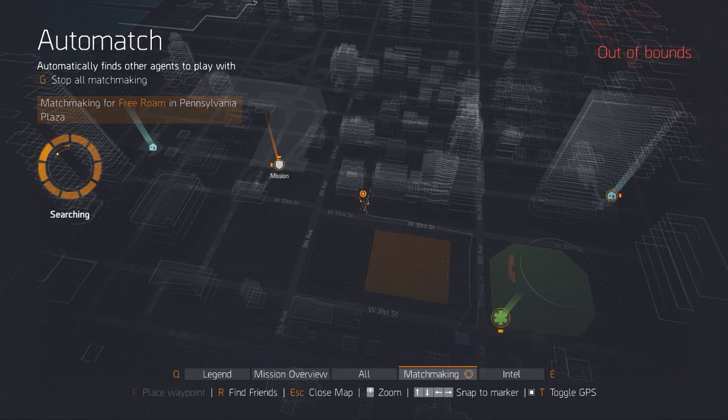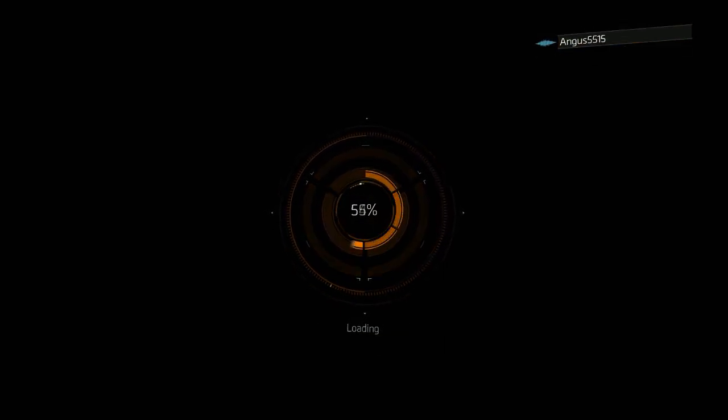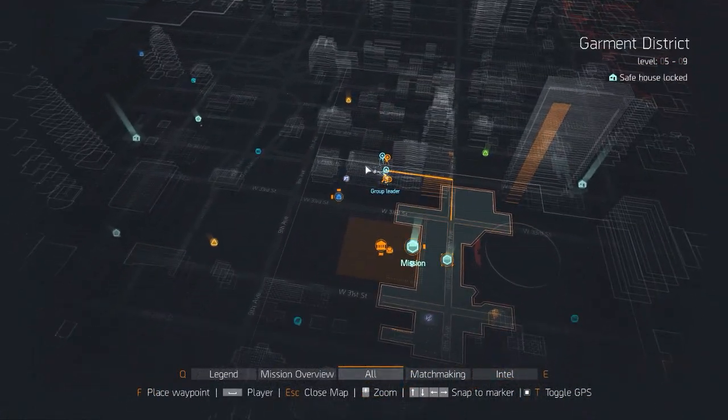At this point, you're just doing a random free roam, and you're going to notice that all the locations are completely reset. You'll be able to pick up the weapons part and the toolbox once again. In my opinion, this is a lot better than the previous method and it's a lot more efficient, because you make the most out of it in the smallest amount of time.